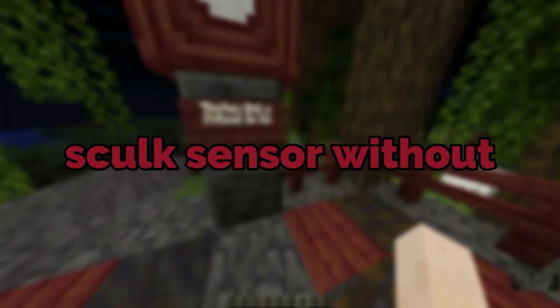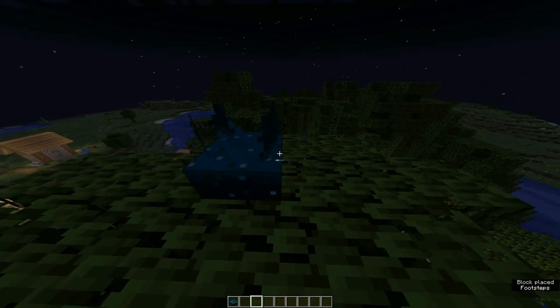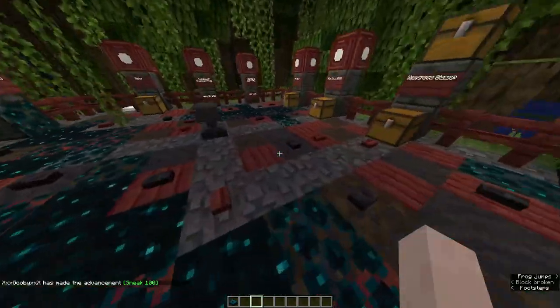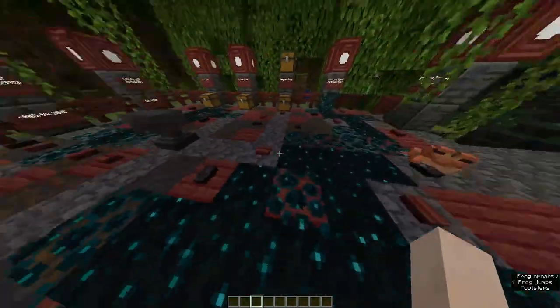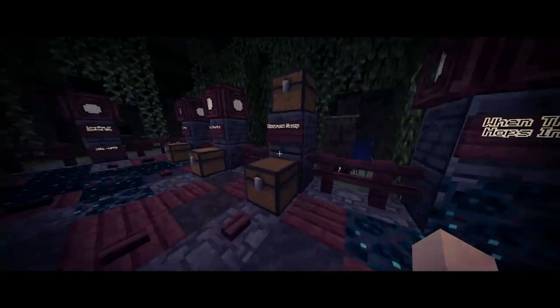Sneaking next to a sculk sensor without triggering it — okay, sculk sensor. Let's go here. Oh my god, that's literally it. Next advancement — 'It spreads.' I think if you kill a mob next to a sculk catalyst, you'll be able to spread like the virus.